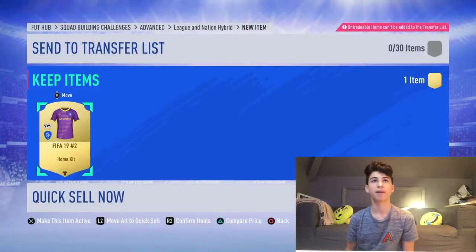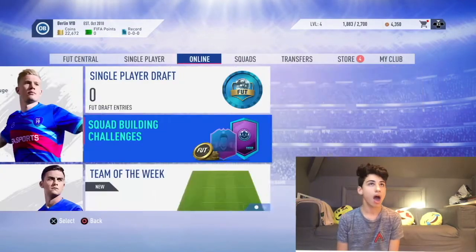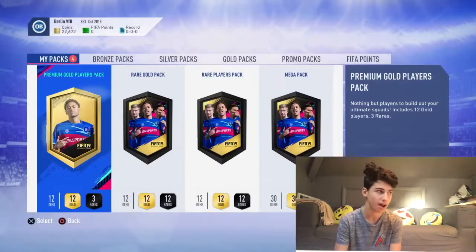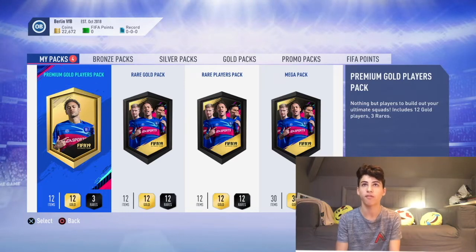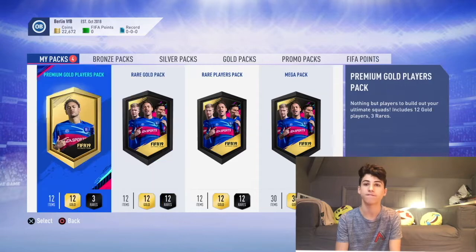Yeah, so I get 12k coins back overall, which means I've got 4 packs to open. I am back on 22k. The whole set cost me around 30k, so I need to make 18k from these 4 packs to make profit. There are two 25k packs, a 35k pack and a 50k pack.